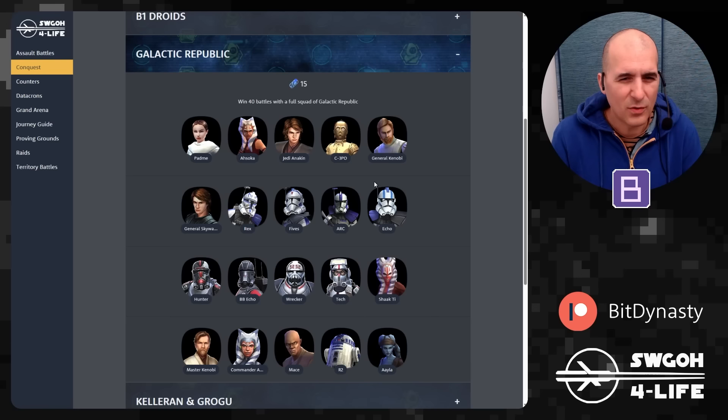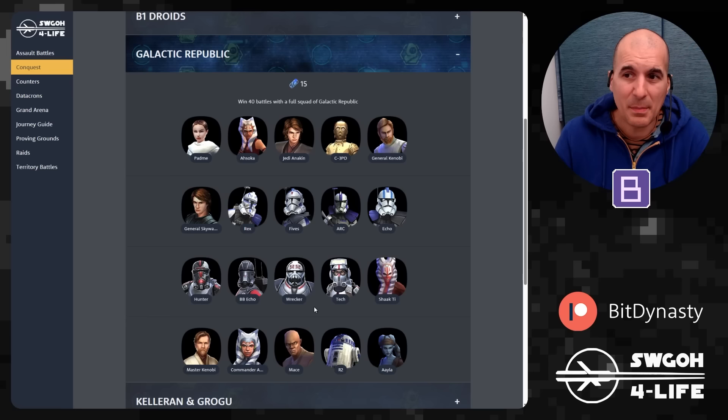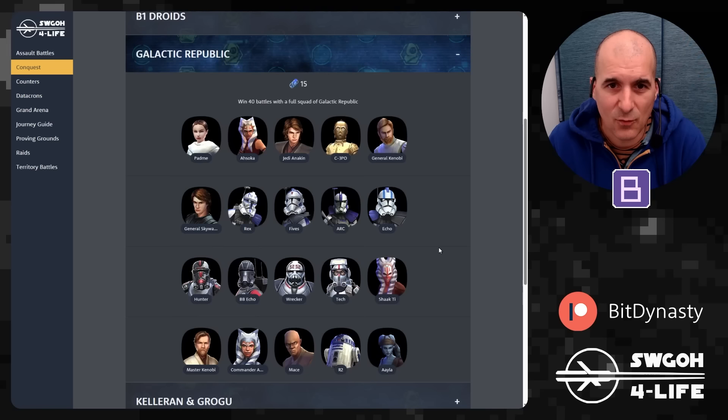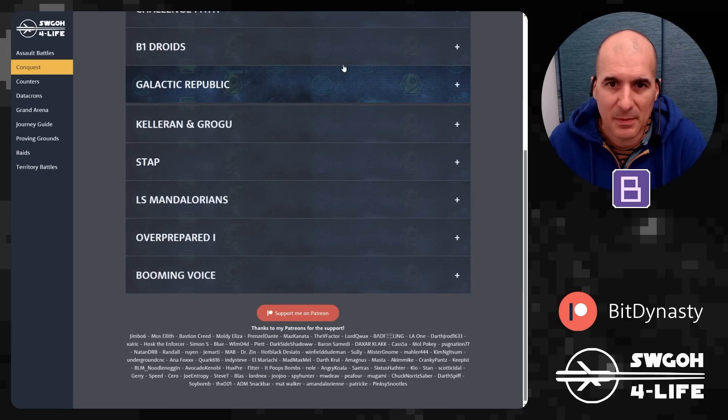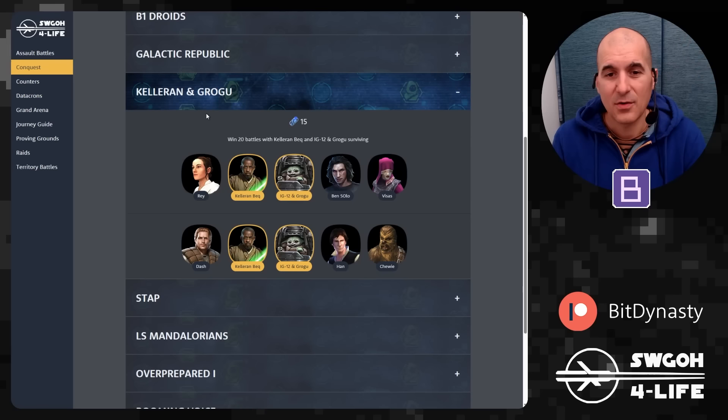For Galactic Republic, we've got a lot of units — you could put more than four teams together. The four strongest ones are Padme, General Skywalker with his clones, Bad Batch with Shaak Ti (remember Omega is not Galactic Republic), and General Master Kenobi with remaining Galactic Republic characters. You have to win 40 battles with a full squad of Galactic Republic — unfortunately this is the only feat requiring 40 wins.